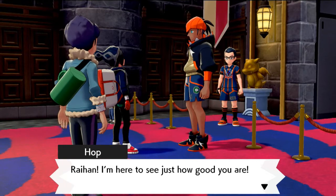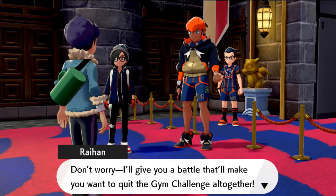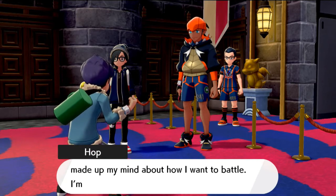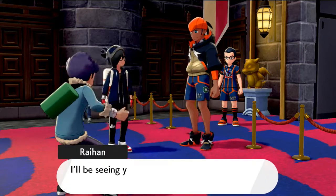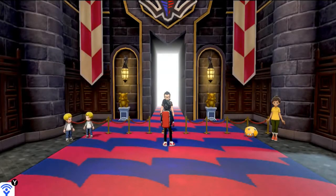Oh crap — here we go again. Hop shows up: 'Ryan, I'm here just to see how good you are.' He tells Ryan: 'I'll give you a battle that will make you want to quit the gym challenge altogether. I've tried lots of different strategies and I've made up my mind — I'm not going to lose. I'm going to beat you and Draven and even Leon.' He says to us: 'I'll be seeing you Draven. Have another epic battle someday. You might want to go train hard at the wild area.'